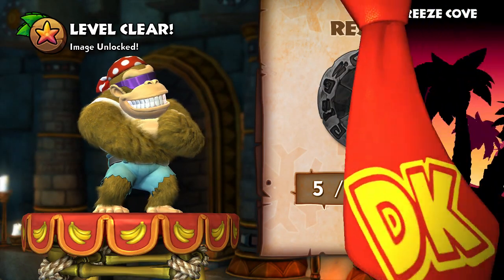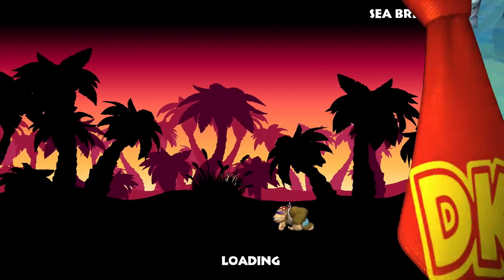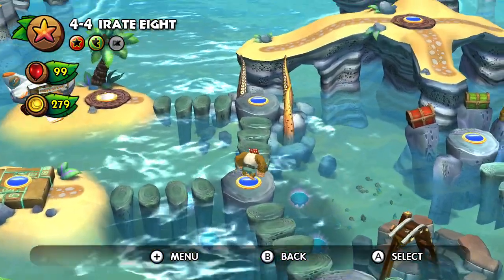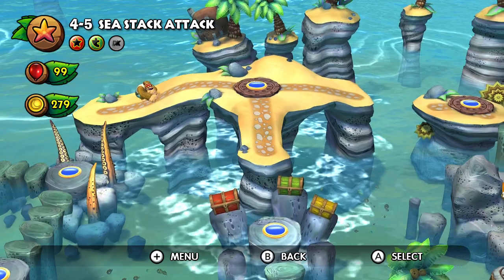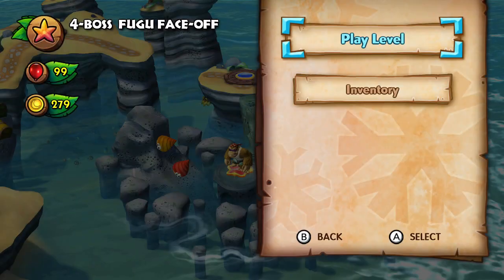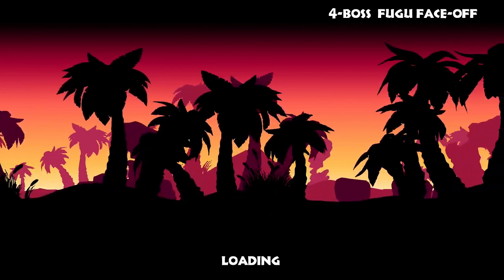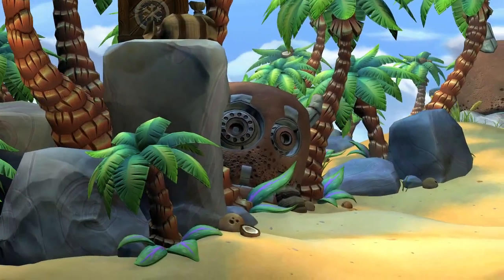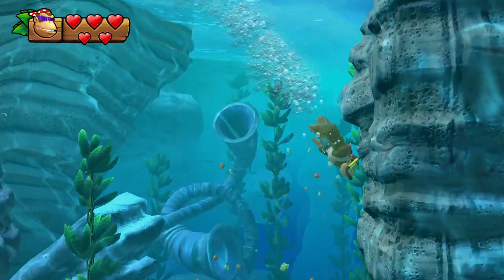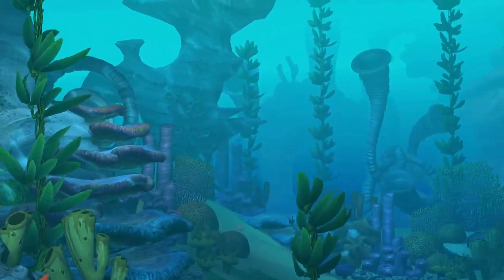That leaves us with the boss as the last obstacle in this world. You might be asking why the boss is so difficult — well, of course, it's an underwater boss fight. If you play as Donkey Kong or any of the other Kongs in hard mode, which I wouldn't recommend because it sucks your soul out playing 200%, you won't enjoy this. Donkey Kong and Cranky Kong can defeat this boss quite easily. But Funky Kong has a bit of a harder time — at least Funky Kong doesn't have to breathe air apparently. Maybe Funky Kong is just too powerful.